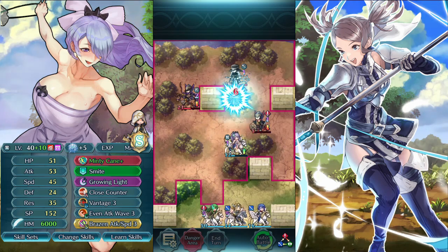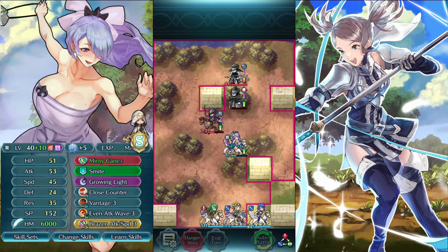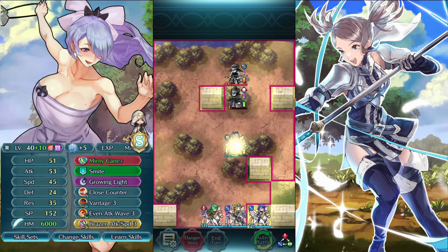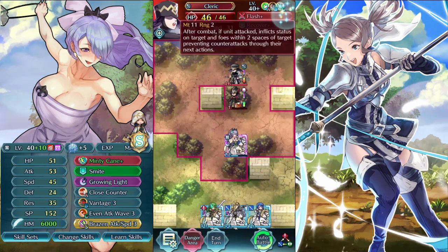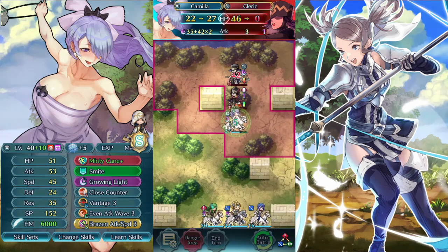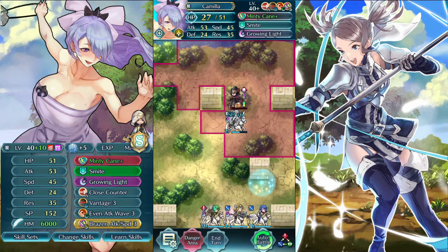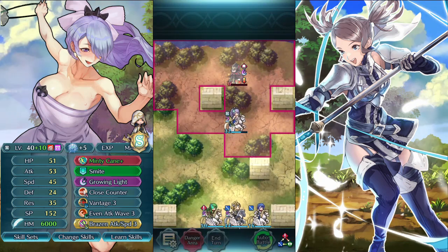We take some damage from the mage, that's fine, and we get to kill the sword guy, we get to kill the bow guy. That does it — we want to kill this healer here, they have flash, so that does not work for Camilla, she just dies. And we can kill the mage, and ok, that does it. Camilla is awesome.